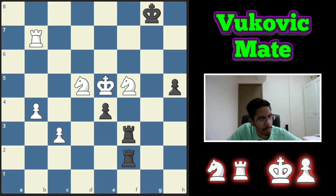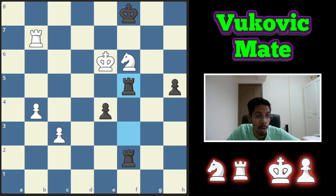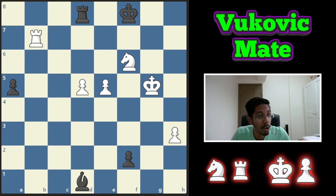Time for another crazy king walk. You start off with a check — if the king goes to the corner, it's an Arabian mate. If the king comes out, you sacrifice the knight, win the king, and win the game.